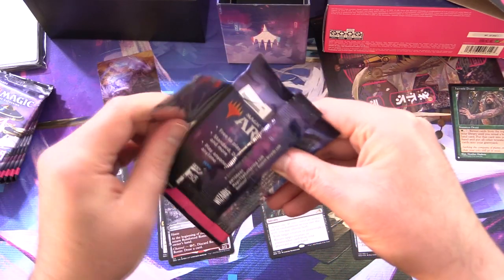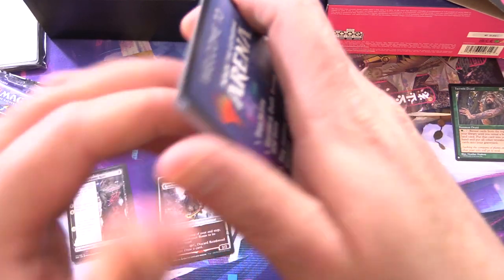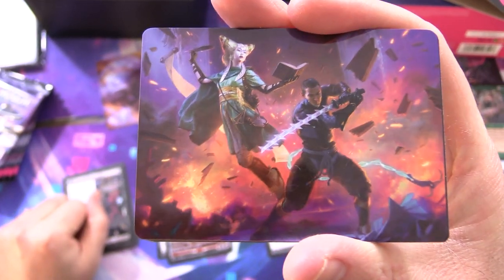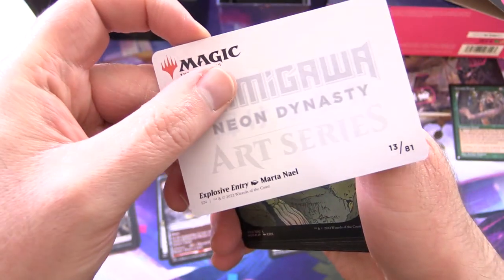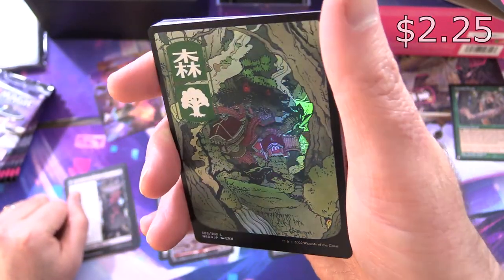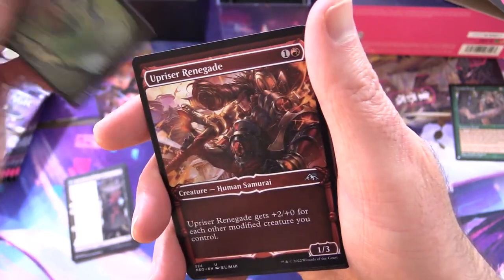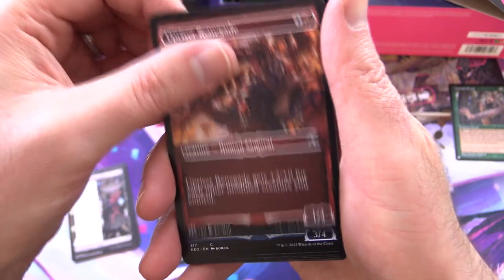Have you opened any Kamigawa Neon Dynasty? What do you think about the set so far? We have Tamio and the Ninja. Explosive Entry. And a Foil Japanese Land — awesome! I think they call them the Akioe or something like that. We've got Uprise at Renegade for the Uncommons here.